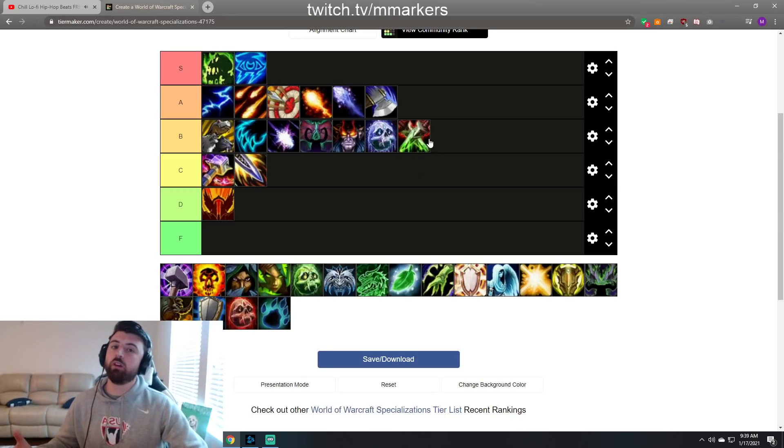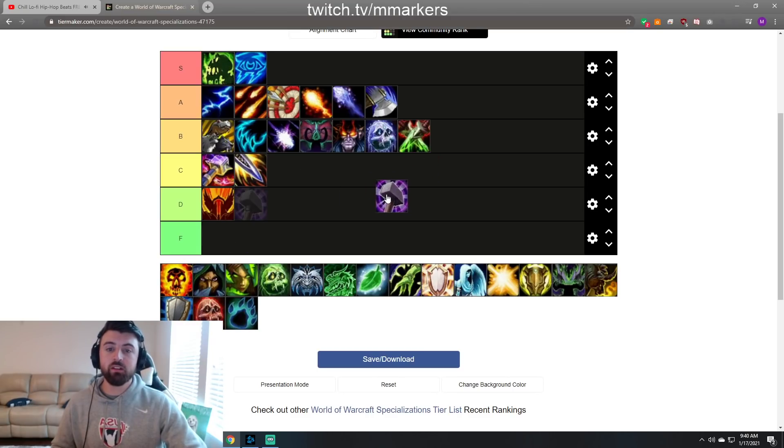Outlaw Rogue — putting that down at C tier. It's got everything a rogue has but I definitely don't see it as good as Assassination, and I wouldn't put it as low as D tier. It has all the utility of a rogue, I just don't think it has the damage to supplement Resto Druid. Outlaw could probably work pretty well with a Disc Priest for consistent supplemental damage, but with Resto Druid I'm keeping it at C tier.